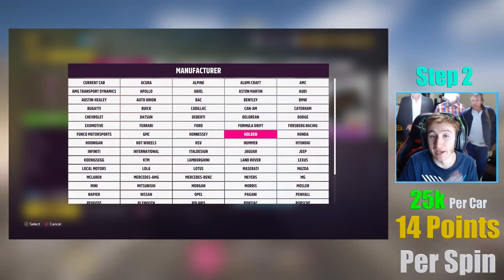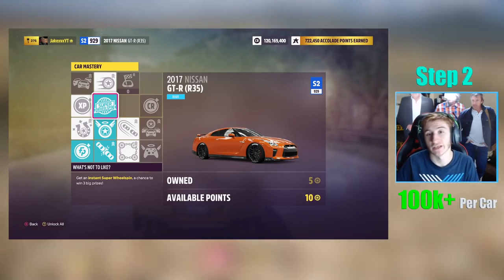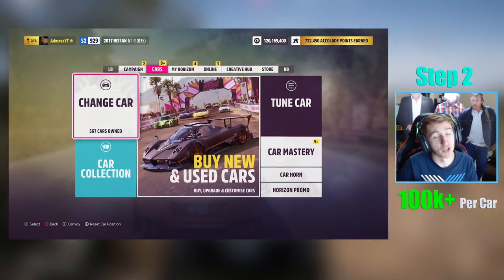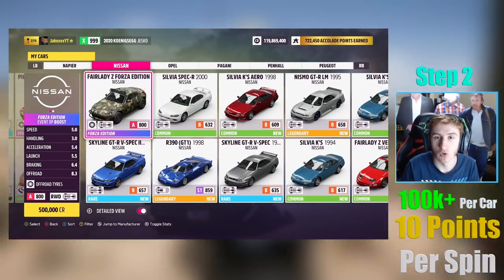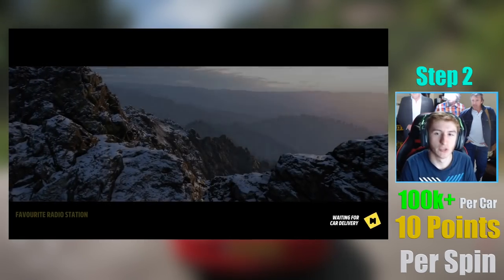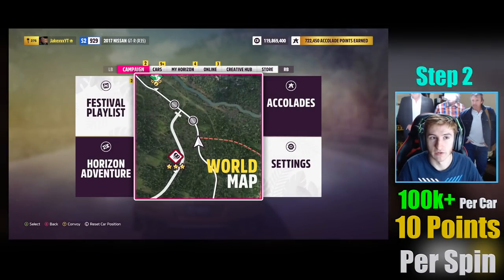Whatever you choose, just buy loads of that same car and continuously buy super wheel spins with all the skill points you earned doing my race. It also works with the 2017 Nissan GTR — this car costs just over 100,000 credits to buy, but you only spend 10 skill points to get a super wheel spin, making it the cheapest skill-point cost of all. I'd recommend checking your auto show to see if you already have any Nissan GTRs, as that's essentially a free super wheel spin.